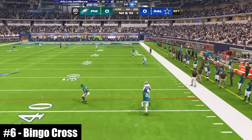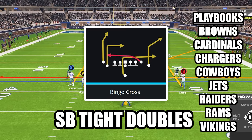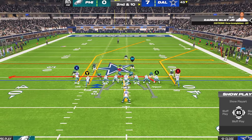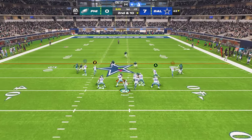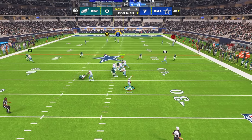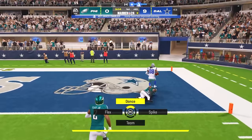At number 6, this might be the best under center pass play in the entire game. The play is Bingo Cross in the new formation Singleback Tight Doubles. The only adjustment to bomb cover 3 is to put your slot receiver on a streak. This route combo takes a few seconds to develop, so stand tall in the pocket or roll out if you need more time, then launch it to your outside receiver on the deep post for the massive one-play touchdown.